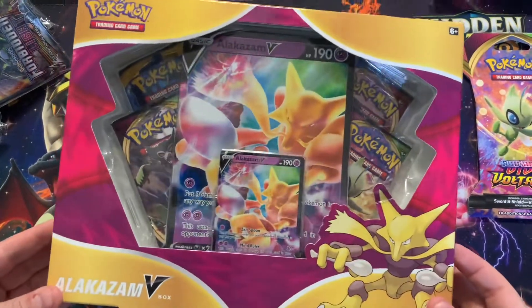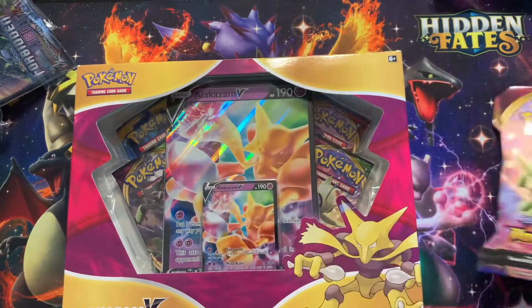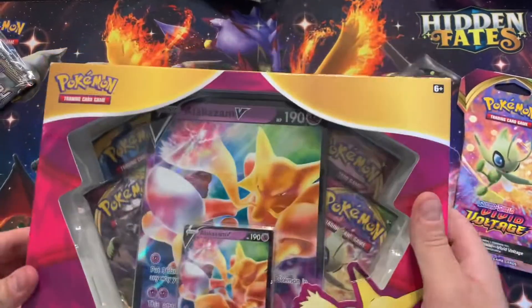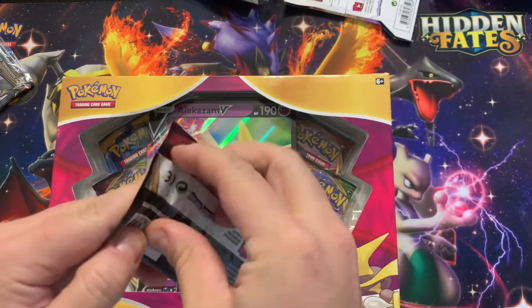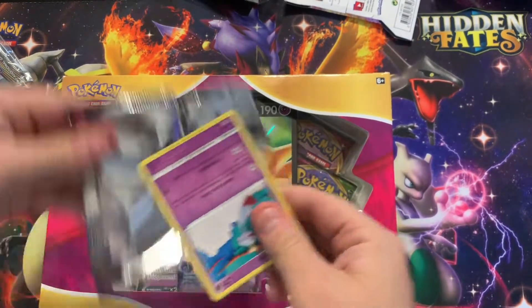What's going on you guys? Today we're going to crack an Alakazam V-box, got a Vivid Voltage blister as well as some Forbidden Light packs — see if we can get anything good. Start out with the blister, and if we're real lucky we can pull the chunky boy out of one pack.